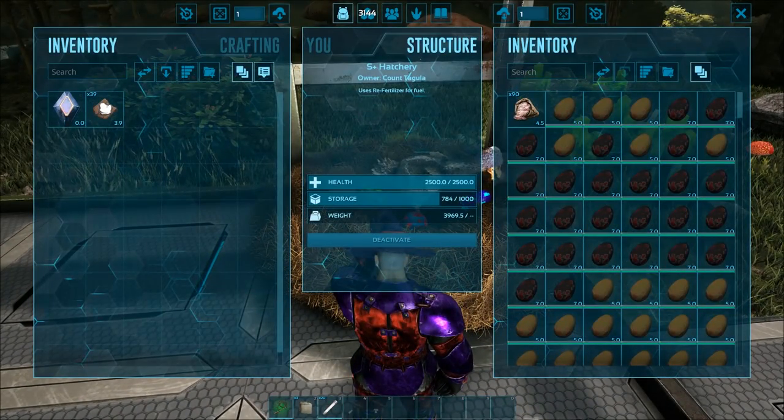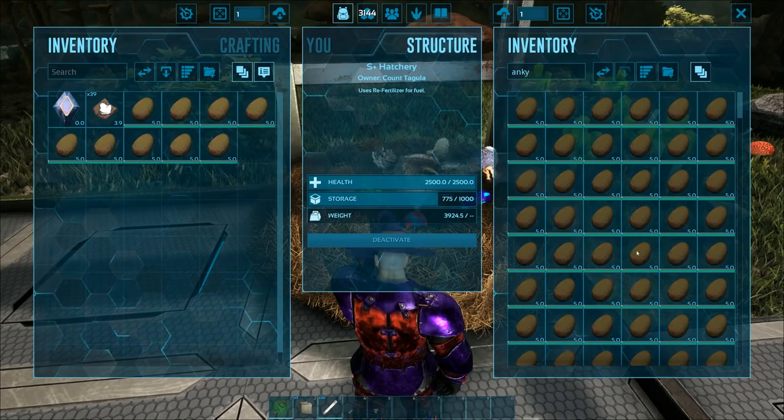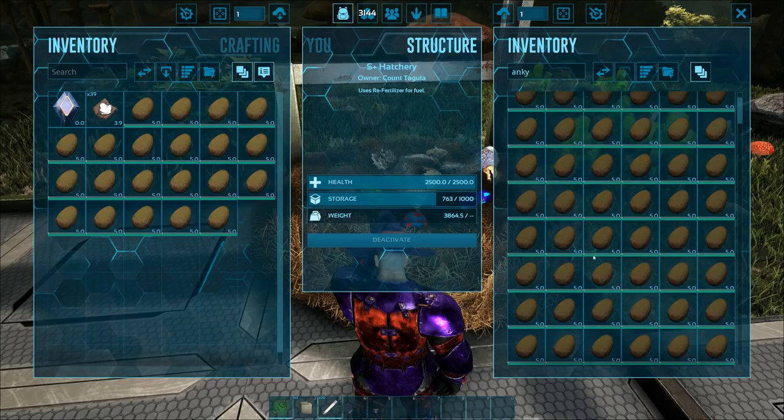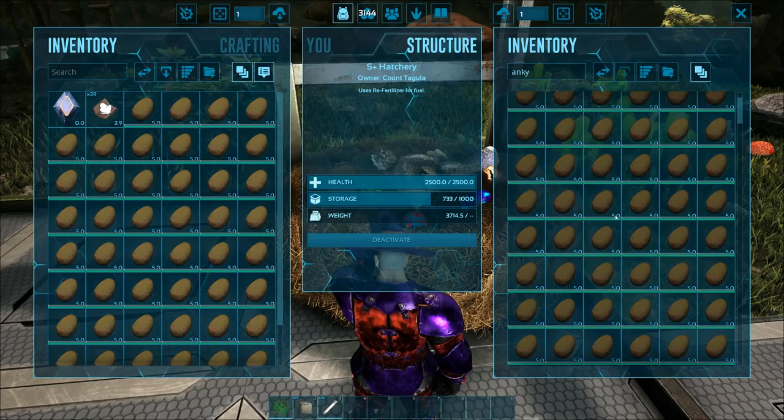Let's go ahead and do 300 eggs. We haven't done a hatchening in a while and it's time. There actually might already be like 250 eggs there, so we're gonna be doing like 350 eggs all at once.